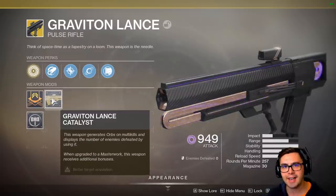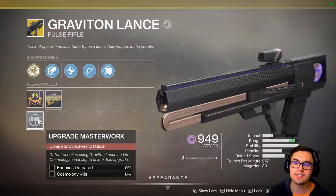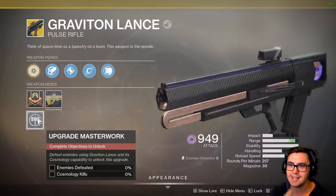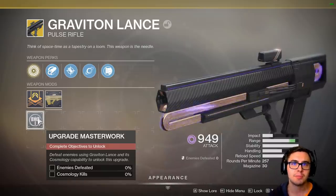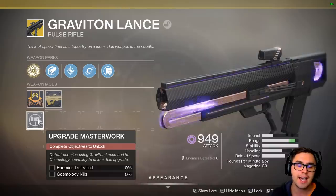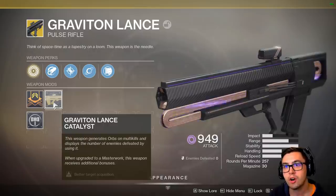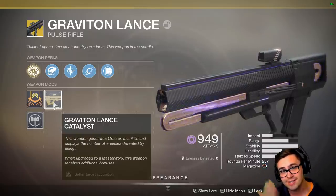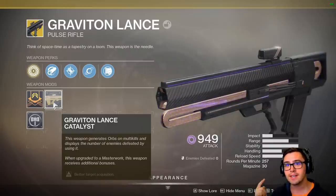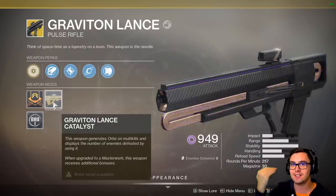We're going to split this up into two parts. We're going to test it without the Catalyst, because I know that many people won't have it. The Catalyst gives you additional range, which allows you to do max damage at a distance, but it also impacts the bullet magnetism of a weapon. The Catalyst also gives you something called Hidden Hand for better target acquisition — on console that means it's going to be more sticky, and on both console and PC, anything in this general vicinity is going to count as a headshot.